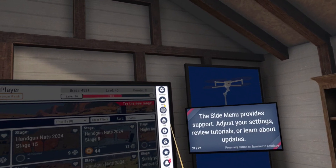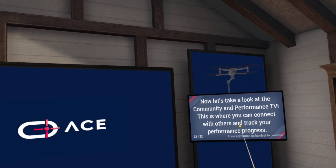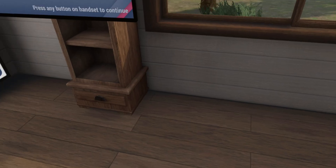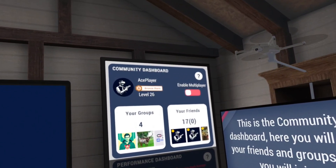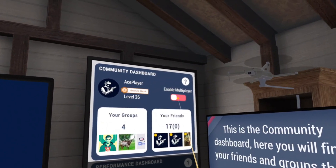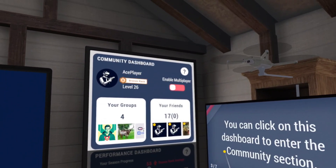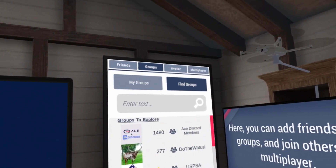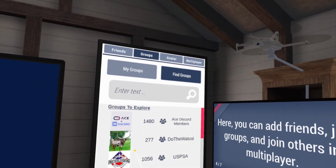The side menu provides support — adjust your settings, review tutorials, or learn about updates. Now let's take a look at the community and performance TV, where you can connect with others and track performance progress. This is the community dashboard — here you'll find your friends and groups. As you add friends or join groups, you can click on each one. You can also enable multiplayer here, which gives you a room code so people can join you. You can add friends, join groups, and join others in multiplayer. Enter text to find groups, and once joined, go under My Groups to select the group range and shoot with others.